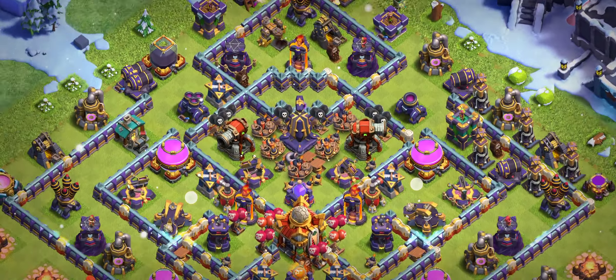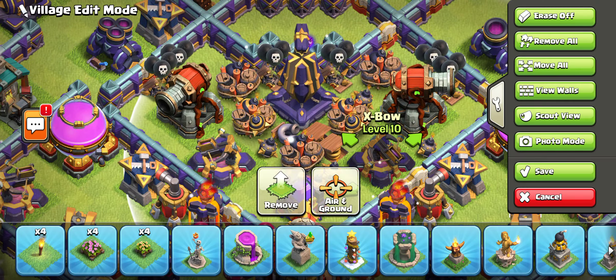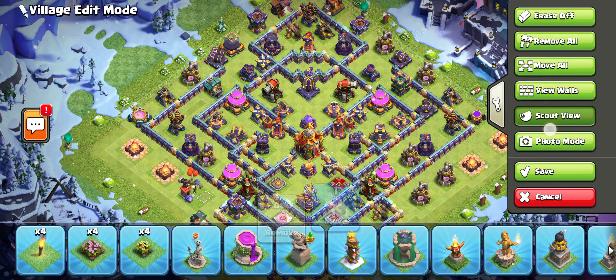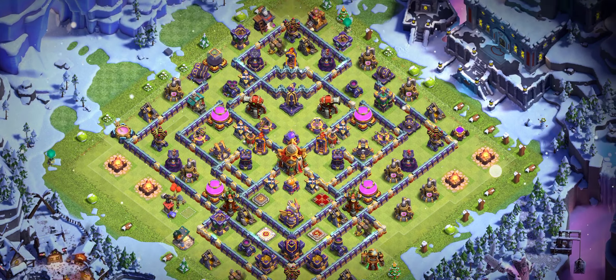After that I'm going to show you another ring base. There is a tornado trap in the middle and also two Scattershots. These types of bases work really, really good and you guys need to try them — make sure you use the right CC.